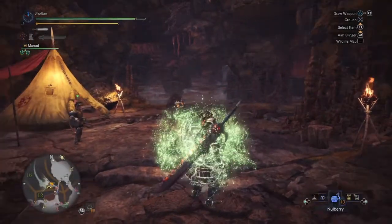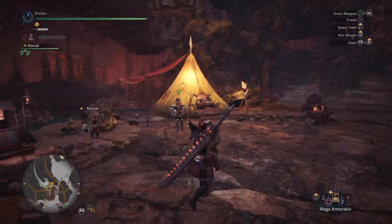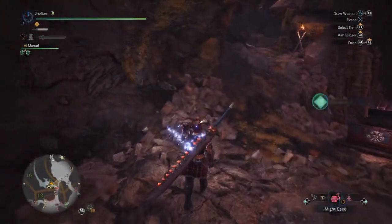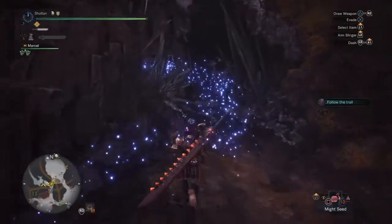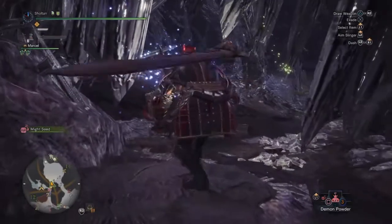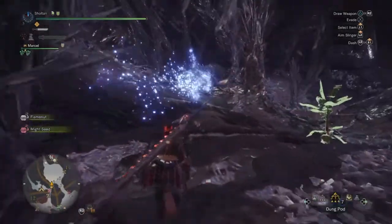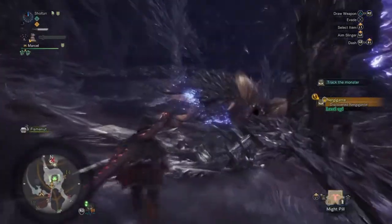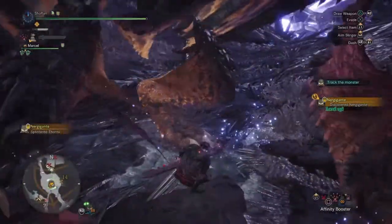Alright, we're in the hunt now. You're gonna see me use an ancient potion, mega demon drug, mega armor skin — the whole shebang, using all your items as much as possible. Might seed, demon powder — I don't do this every hunt, but this is just to show how powerful you can get. Hard shell powder, affinity booster, we're throwing down rocksteady mantle, and a might pill. We've got all the items we can use.